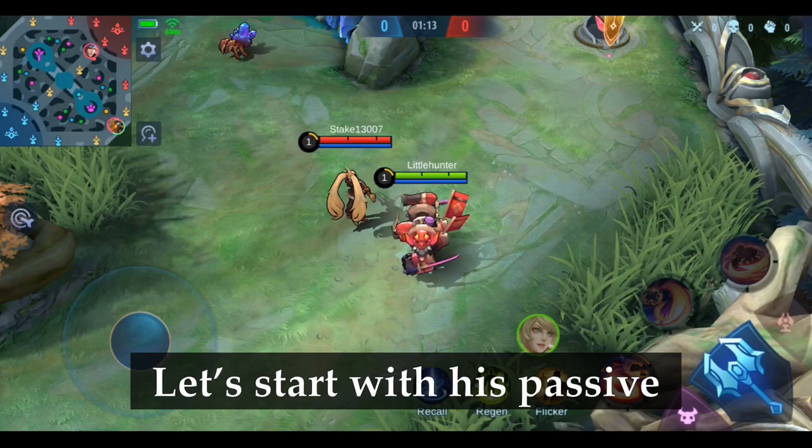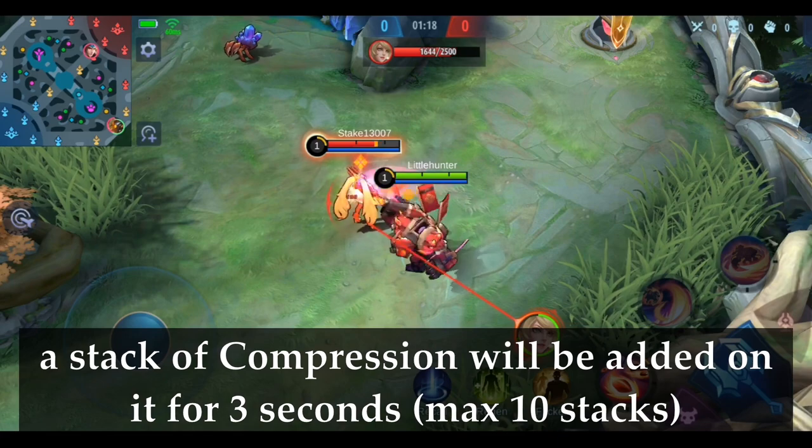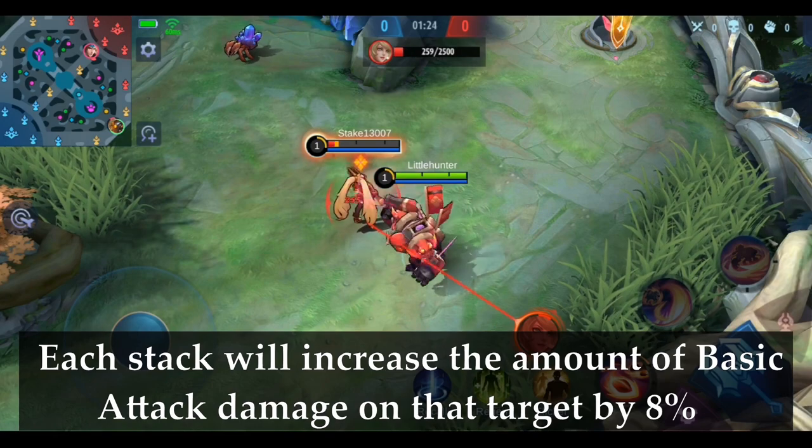Let's start with his passive. Each time you deal damage to a target, a stack of compression will be added on it for 3 seconds. Each stack will increase the amount of basic attack damage on the target by 8%.